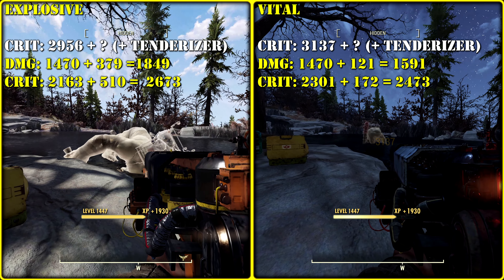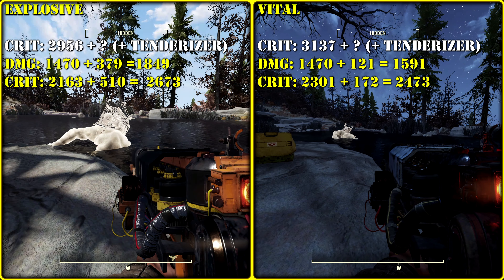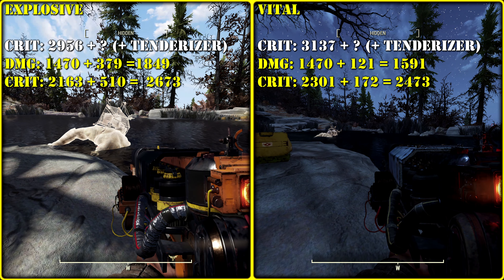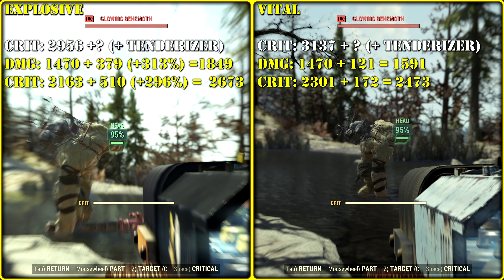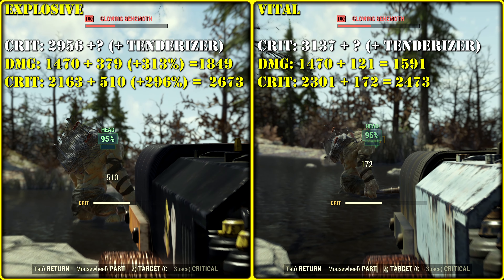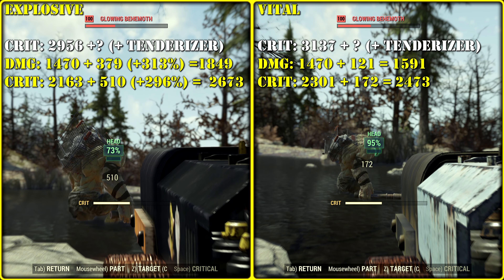Here we compare the explosive legendary modification with the vital modification, meaning more crit damage. I would say that Gauss rifle got the biggest buff with this legendary modification once again, because it acts as some sort of multiplier, but only for the explosive part, obviously.